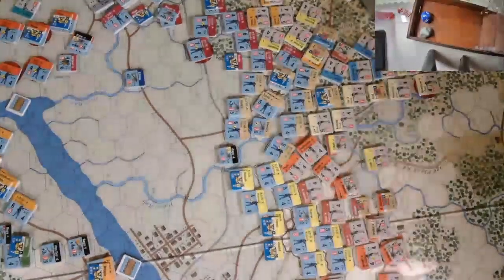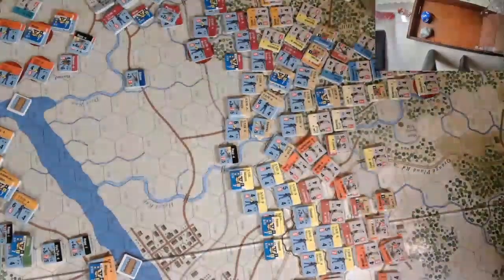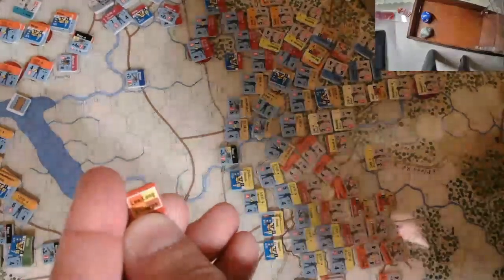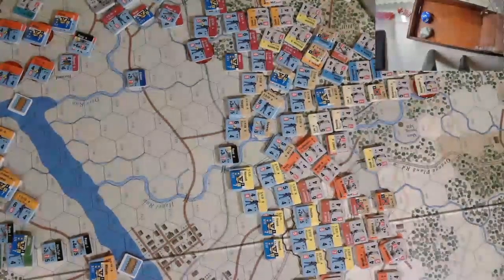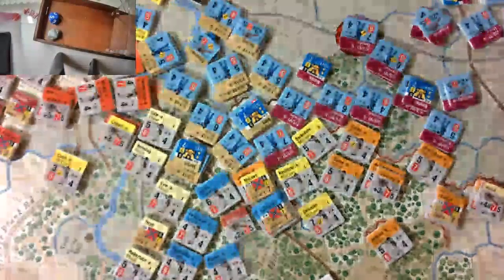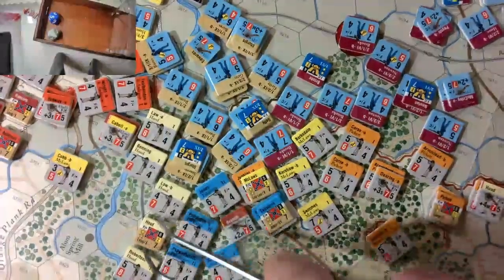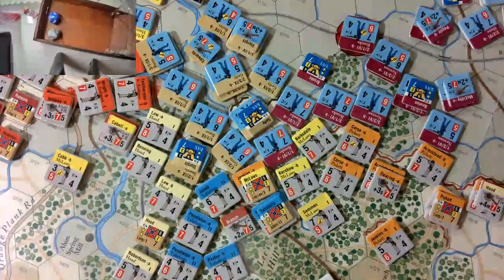The Confederates won the initiative and chose Lee and Longstreet to start off. We're going to start right away with the attack in the center. Zooming in to the Confederate view of the battle, we're going to start with Hood's division right here, who will go into attack to try to knock Sturgis out.